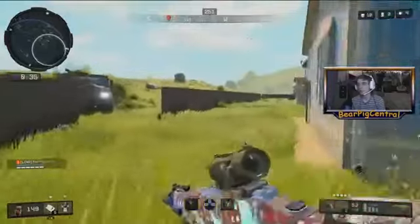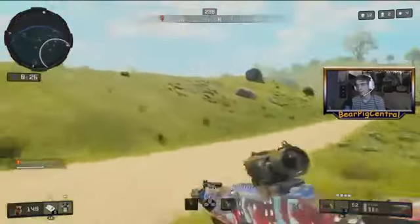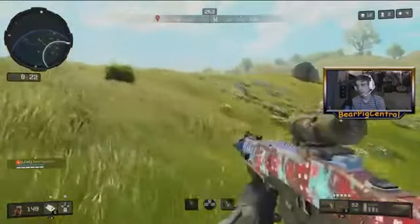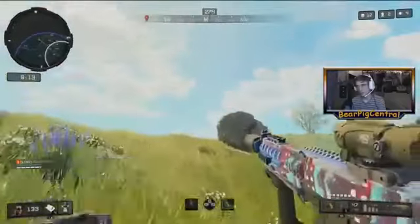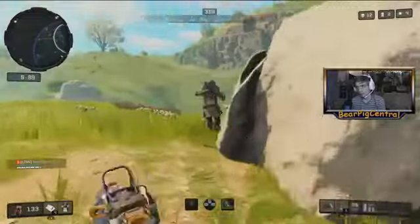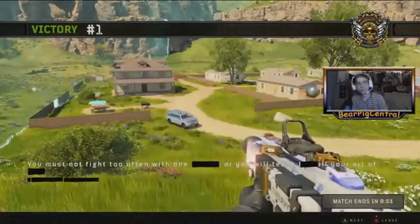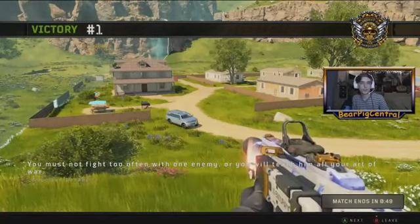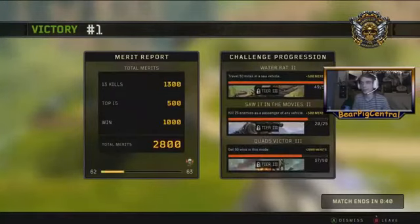We're going to push. You gotta make sure you have cover and you don't want to get too close or else they're just going to frag you as you're running up. He's got to be somewhere over here. And that's why you always want to carry flashbangs — you want to pick up every flashbang you can get. You don't want to push too heavy either. That was a perfect game — thirteen kills, not too bad.